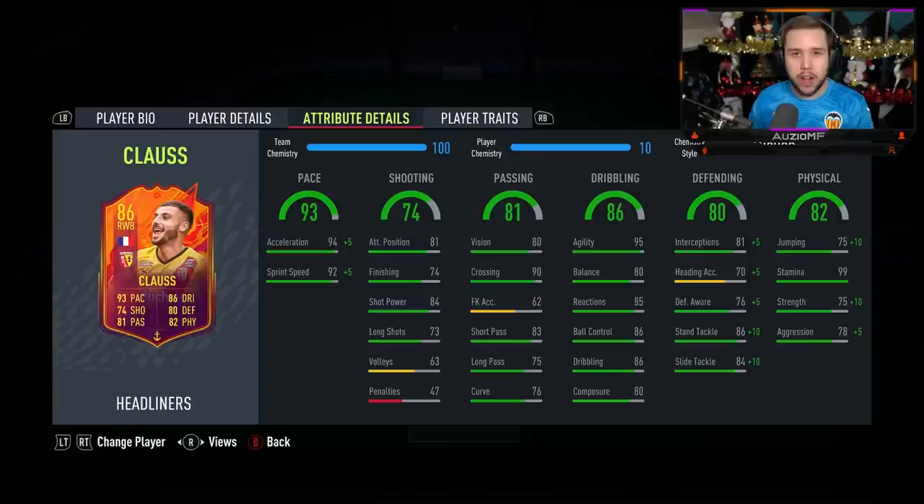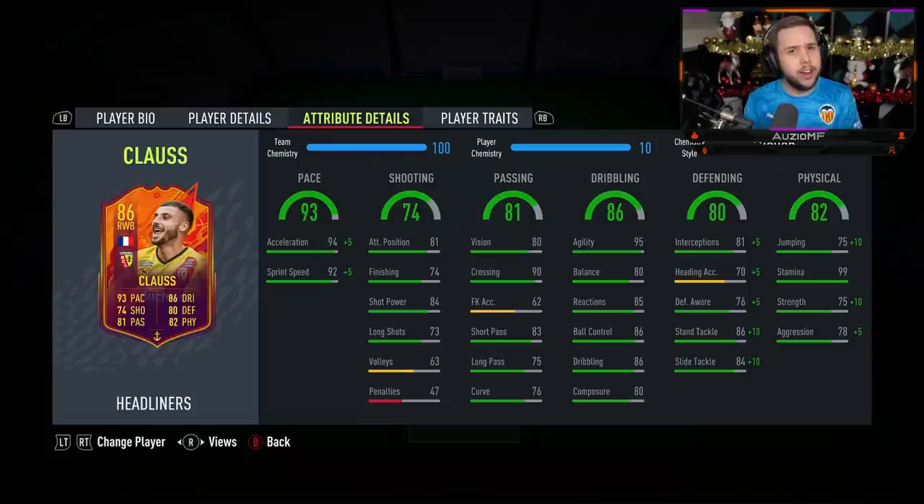Now his dribbling ability — when you're looking at a card having 95 agility, you're extremely impressed. But then you look at the other stats: 80 balance, 85 reactions, 86 ball control, 86 dribbling, and 80 composure, and you think it looks very nice, especially for a fullback.